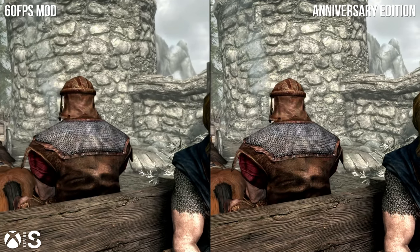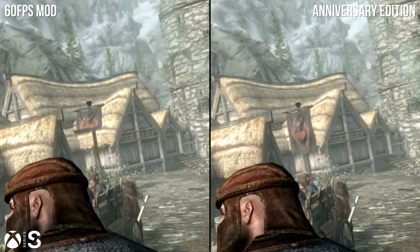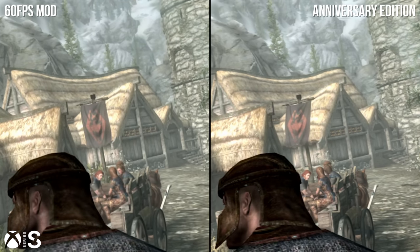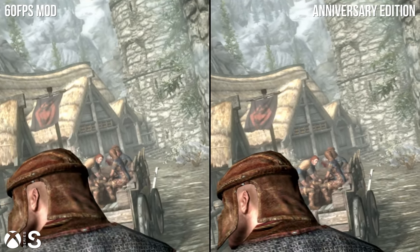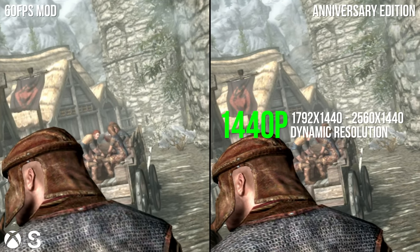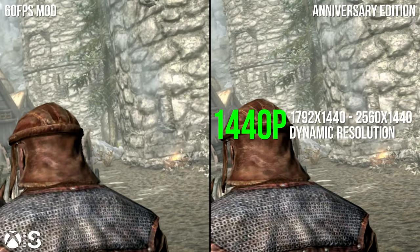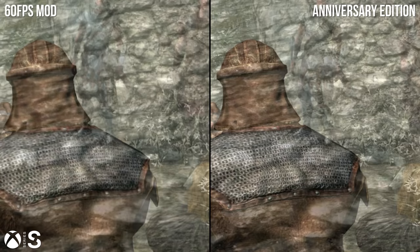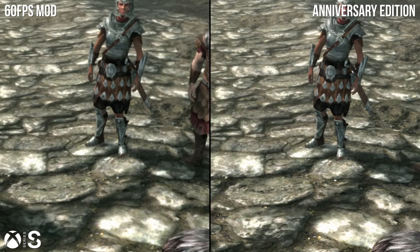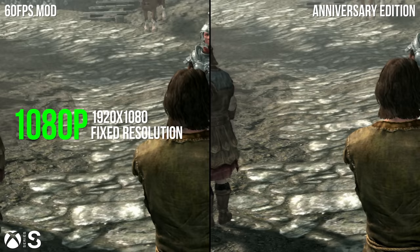For a console like Series S, you may notice some changes in overall clarity if you zoom in. The reason is that Series S gets a respectable resolution boost on the new edition — up to a dynamic 1440p. This ranges from 2560 by 1440 down to 1792 by 1440, always scaling on the horizontal axis, making a great upgrade over the fixed 1080p on the original code base.